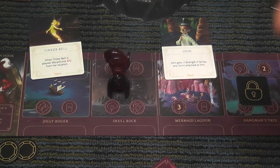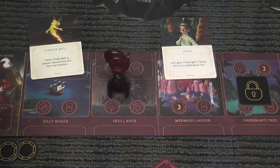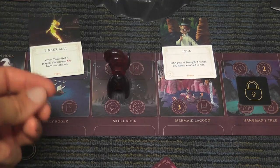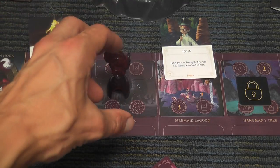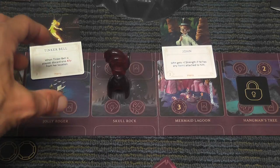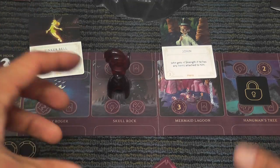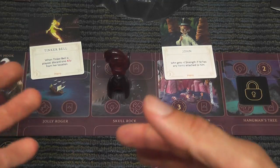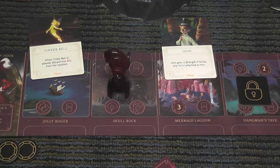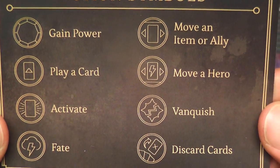For example, Captain Hook's mission is to find Peter Pan. Peter Pan will appear on the board and you need to move him all the way to the Jolly Roger and defeat him there. Ursula needs to play binding contracts on enemies and then move them to a specific location — when a character with a binding contract goes to the location indicated, the hero is eliminated. It's very thematic: Ursula doesn't attack enemies directly; basically she tricks them with bureaucracy and gets them to sign stuff they shouldn't sign. They should have read the small print.